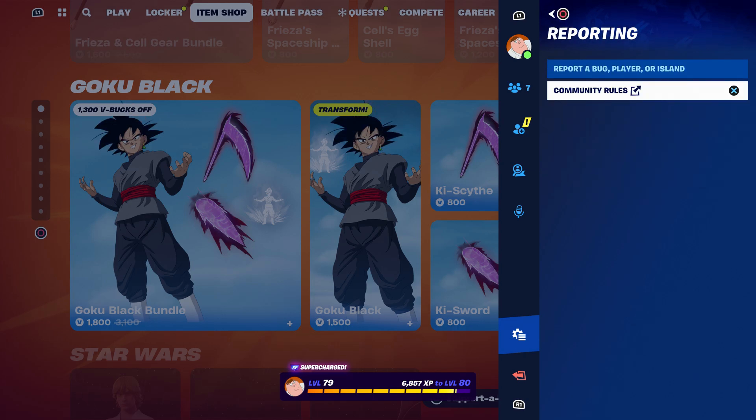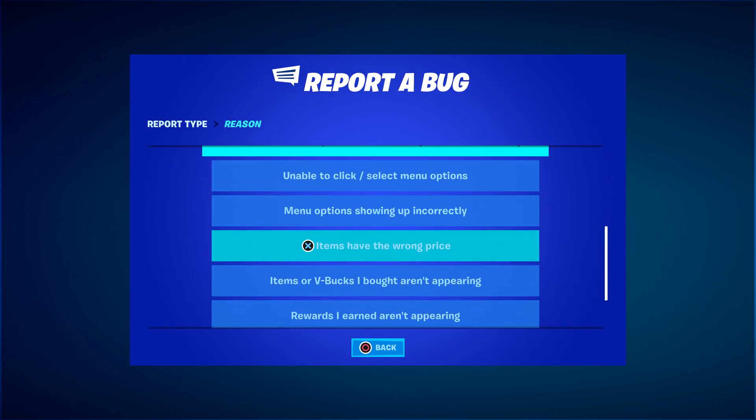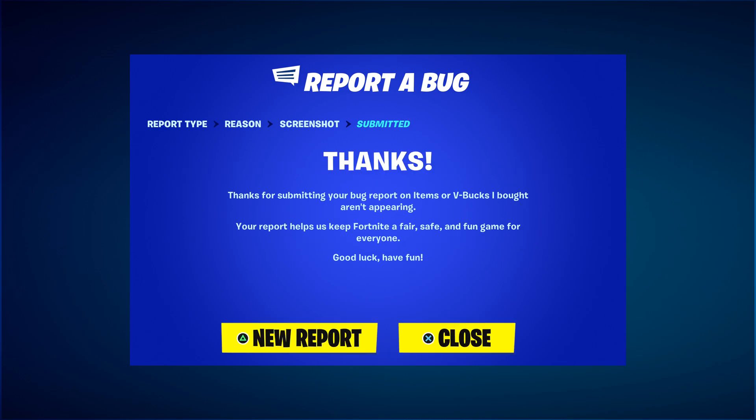Make sure you go to 'Report a Bug', then go to where it says 'Shop, Locker and Lobby', then go to where it says 'Item or V-Bucks I bought aren't appearing'. Click on Continue and click on Accept.